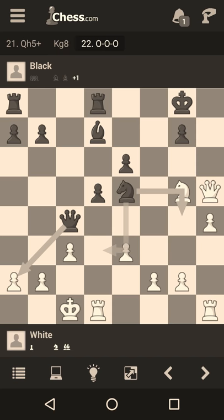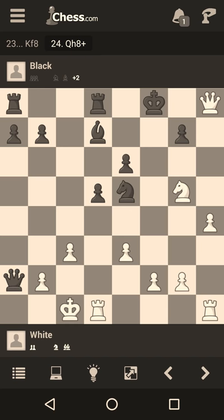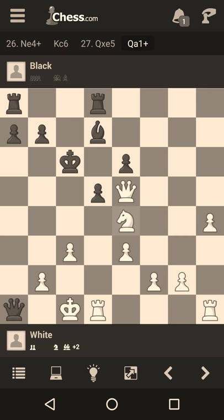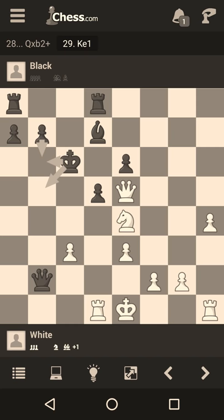After Qe2, there is Qh7 check, Kf8, Qh8, Ke7, and now after Ke7 there is Qg7 check, Kd6, and Ne4 check, Kc6, Qe5, Qa1 check. Guess where the king will go — king d2. Now Qb2 check and just king to e1. After b6, white has recovered the sacrificed piece and just continues the assault. Black can't even think of touching the knight with pxe4 because of Rd6 check, Kc7, and Rd2 picking up the queen.